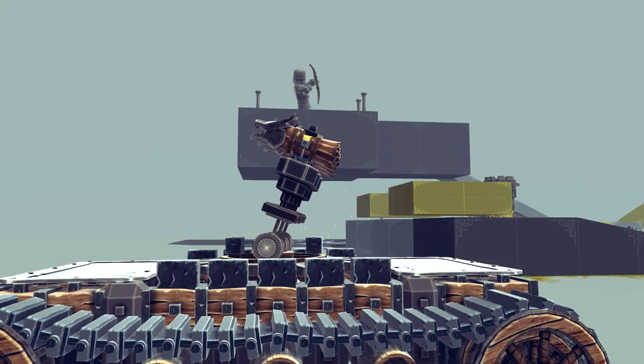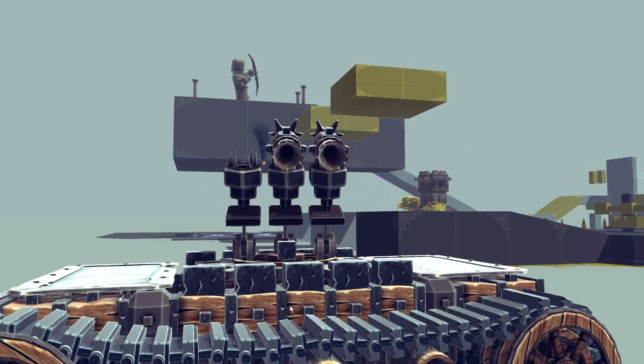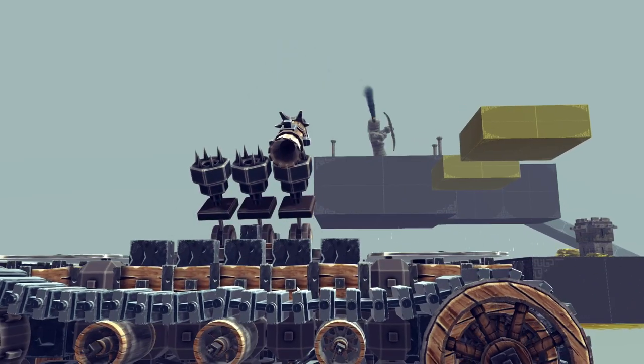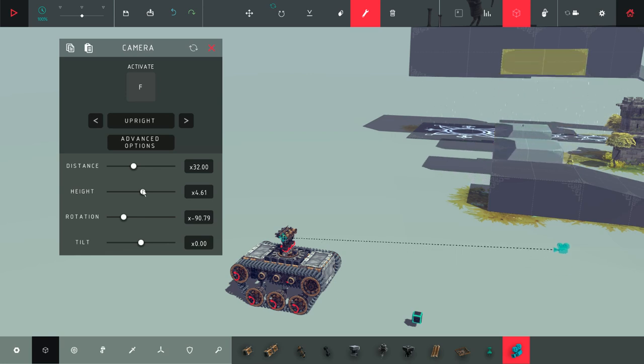I decided to bring my little tracked vehicle from last week out again and stick these rockets on it — it's just a treat. I'm putting this one up on the workshop, so anyone who was asking if you could get hold of this tank can grab it with the rockets on it. I'll see if the cameras copy over as well since I put a few on it.